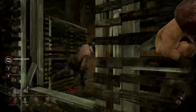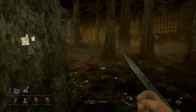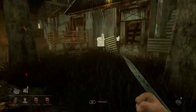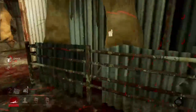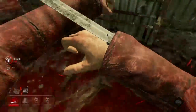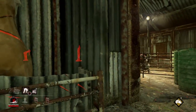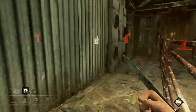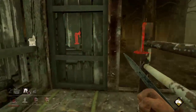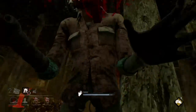The last thing about The Pig is obviously her traps. Her traps allow you to put a reverse bear trap on a survivor's head when you down them, and you can also hook them after the fact. I have seen pigs use two traps per survivor — trap them, let them remove it at the jigsaw boxes, then put it back on. So that is definitely a strategy some players use.